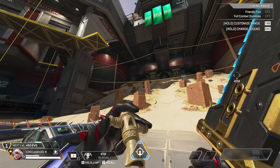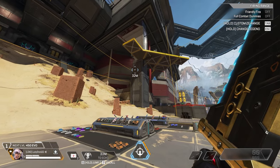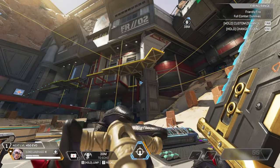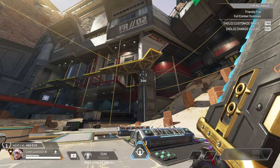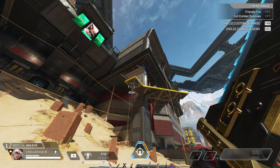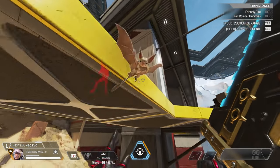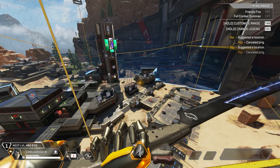Vantage actually received a pretty significant buff — Echo's movement speed got increased by about 50%. You can notice in this clip that Echo is able to quickly move from point A to point B. I think this is going to make it a lot less frustrating when you're playing Vantage and Echo is behind you and you need to relocate and jump in front of you, so a pretty significant buff overall for the character.